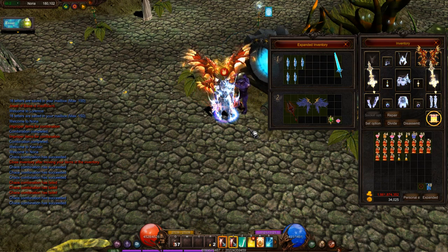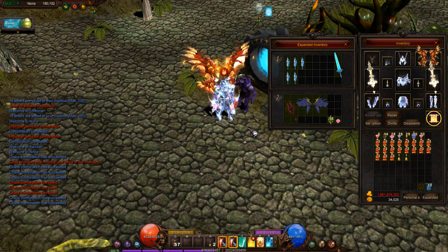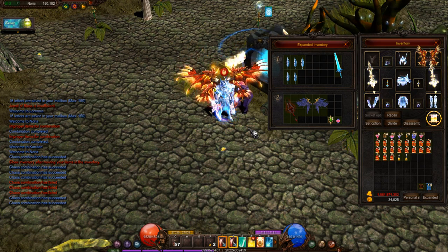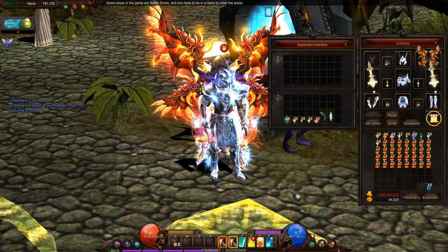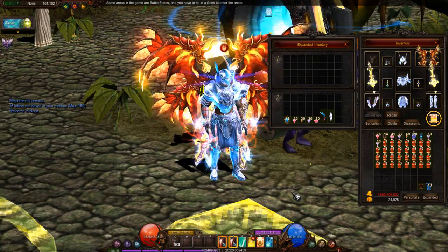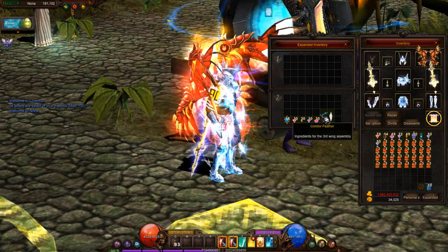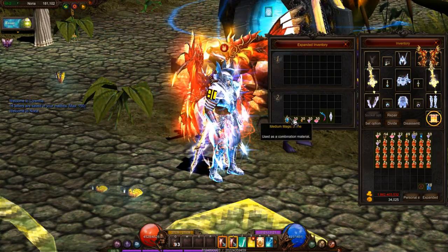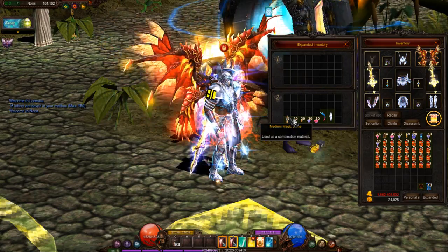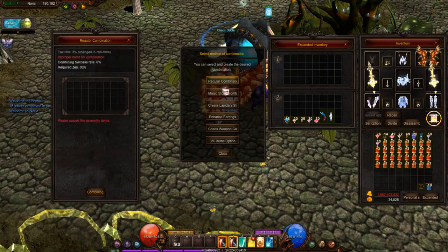Now for level three wings, I need a couple of items I haven't shown yet. One of them is a condor feather. You also need 30 soul jewels, 30 chaos jewels, 30 bless jewels, 30 creation jewels, and medium magic stones. Let's go.